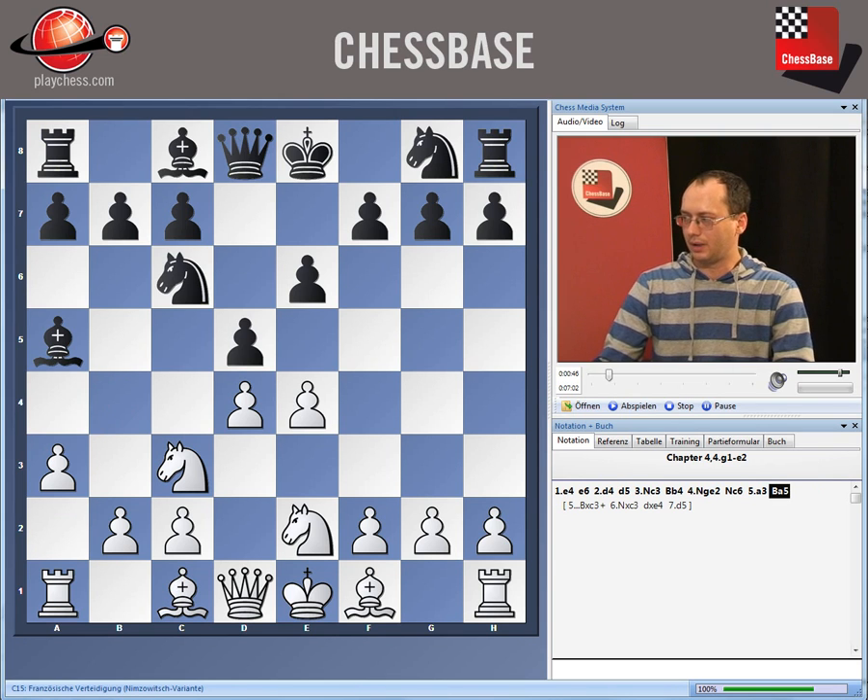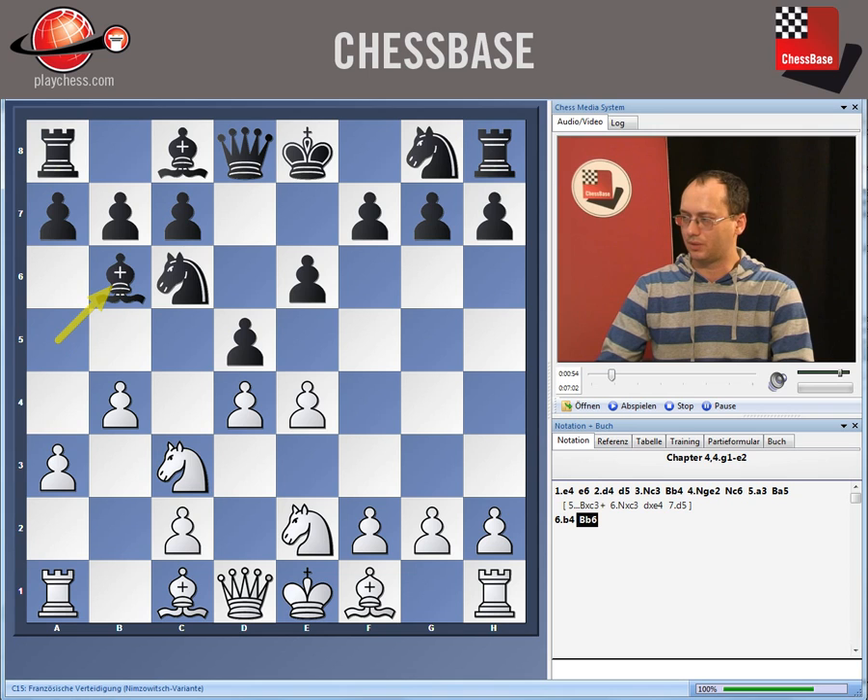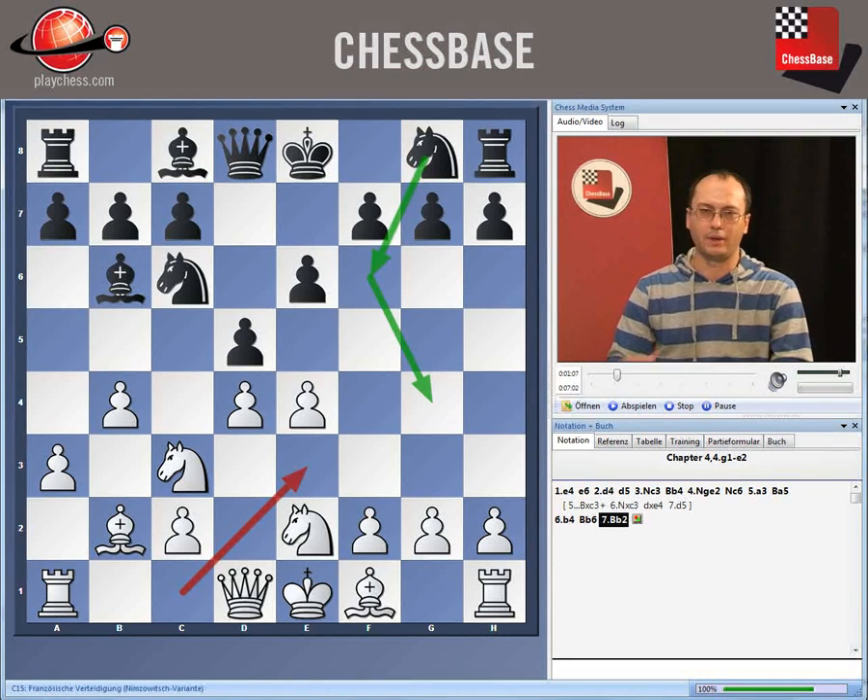After which I think it's generally advisable to play b4 and to try somehow to exclude this bishop from the game. Black needs to go Bb6 and we develop the bishop on b2. It's slightly unusual but the bishop is less vulnerable on b2 than on e3, because on e3 sometimes black is just arriving with the knight on g4 and attacks it with tempo.